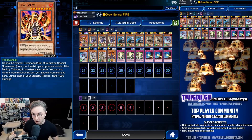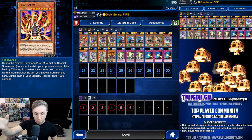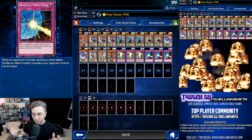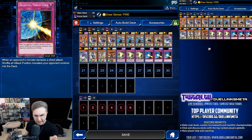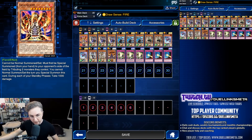Now, if we draw our Lava Golem, or we didn't use Draw Sense Fire and we give them Lava Golem, what we could do is use Drowning Mirror Force. This deck usually has no monsters on the field, so Drowning is such a good card here. When they attack directly, return all monsters they control in attack position back into the deck. So when they attack with Lava Golem, return it to your own deck, draw Sense Fire, redraw it. Very nice.